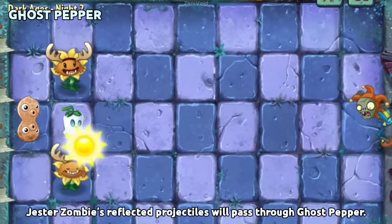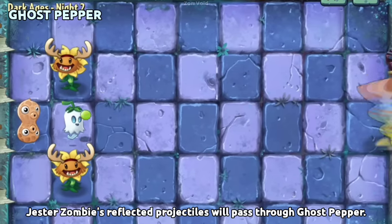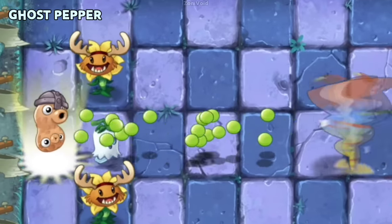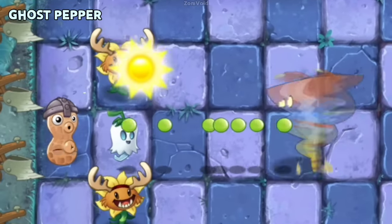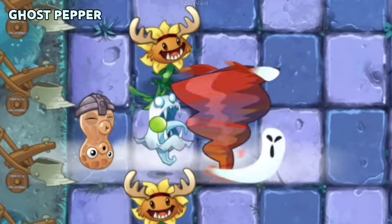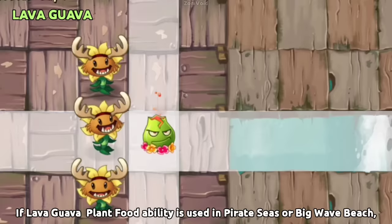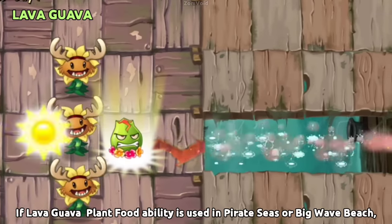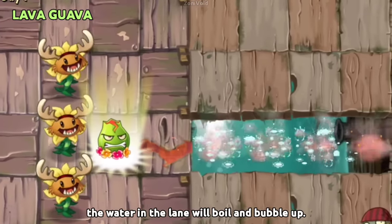Jester Zombie's reflected projectiles will pass through Ghost Pepper. If Lava Guava's plant food ability is used in Pirate Seas or Big Wave Beach, the water in the lane will boil and bubble up.